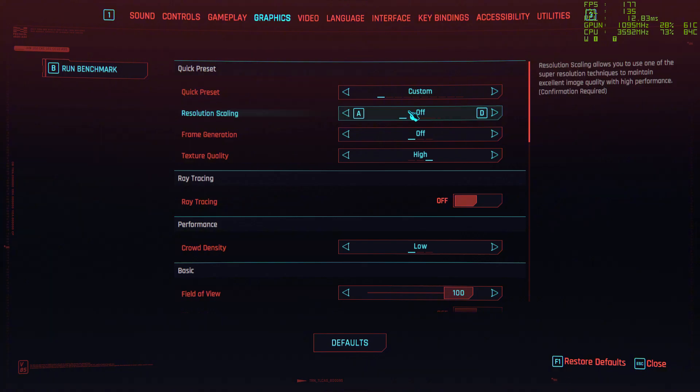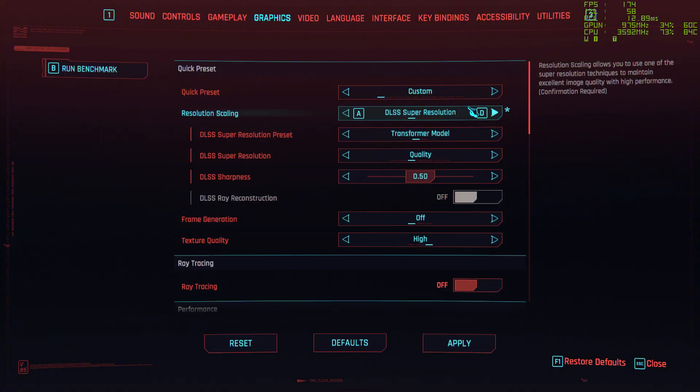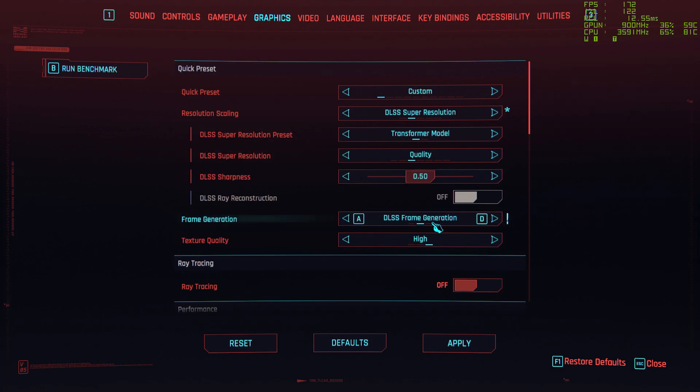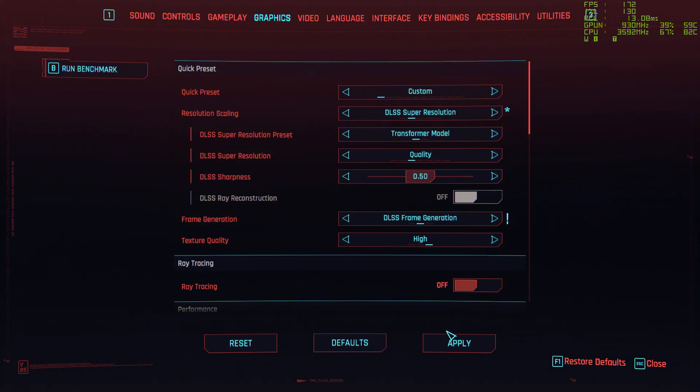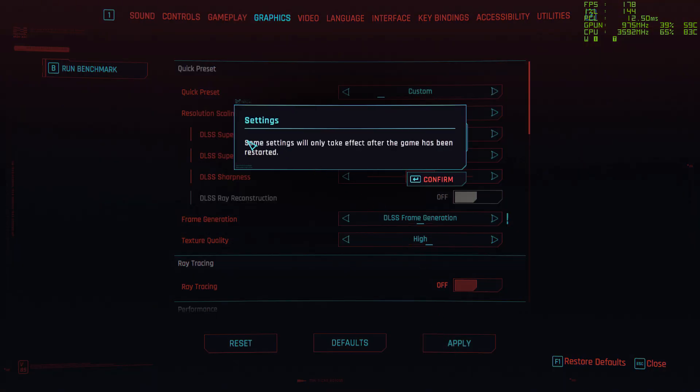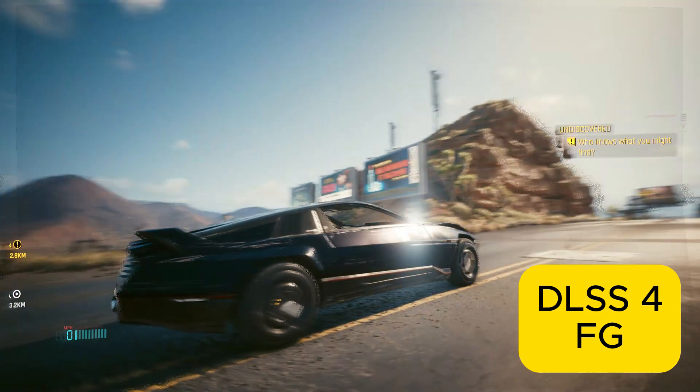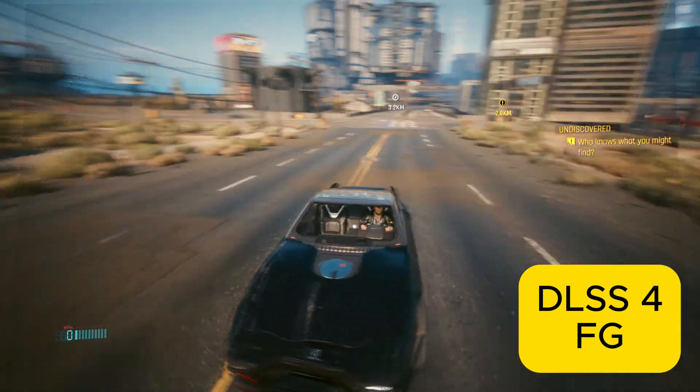In the graphics settings, you can now enable DLSS and DLSS frame generation. After doing that, the game will ask you to restart — you must restart. After restarting, here's a sneak peek of how DLSS4 with frame generation is working on Cyberpunk using a GTX card. And it's bad.